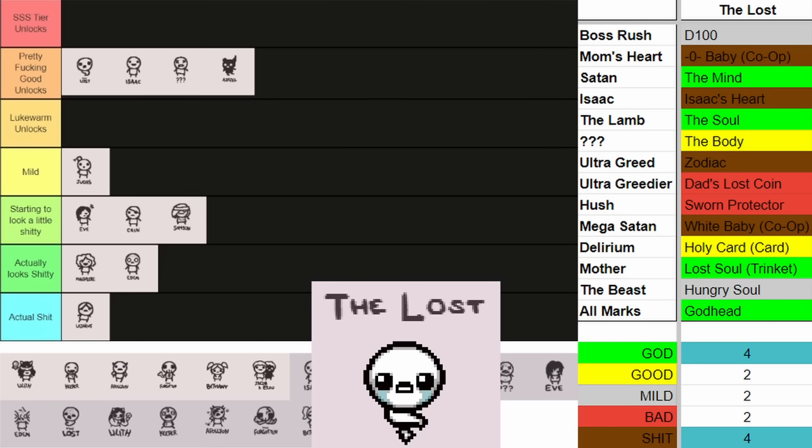Moving on to Bethany. Bethany has some pretty good unlocks — she's got Book of Virtues, which is an amazing spacebar/passive item. Blessed Penny Trinket is very good to get as well. Star of Bethlehem and Revelation are all very good items to get unlocked. The bad that comes along with Bethany are a few different angel room items that again flood the pool: Urn of Soul, Soul Locket, Body Retro, or Divine Intervention. They're fine, not fantastic, just flooding the pool with items. With all that, I think Bethany goes into Lukewarm — it's not bad enough to throw into Mild. And honestly I think Azazel should be bumped down below Bethany.